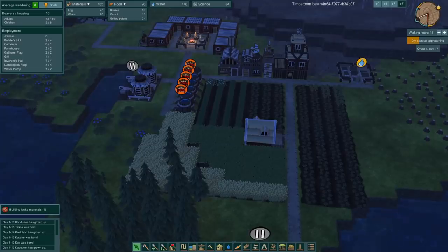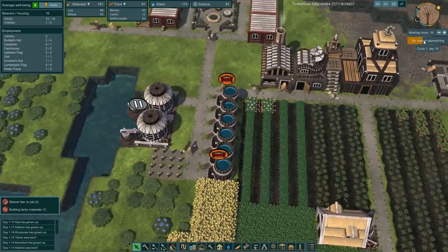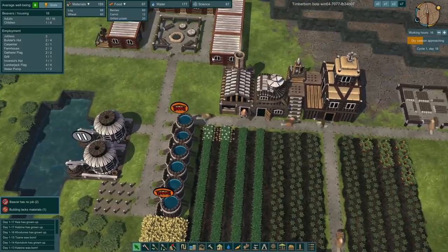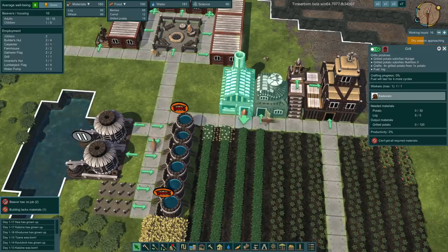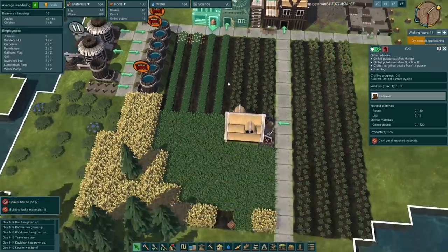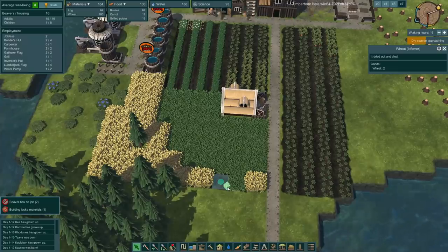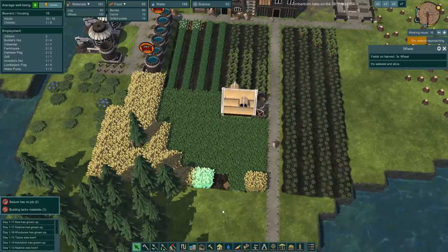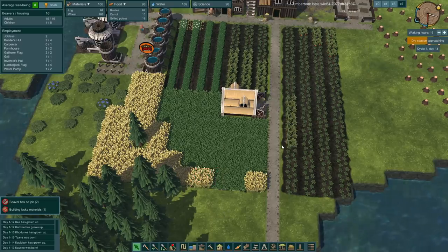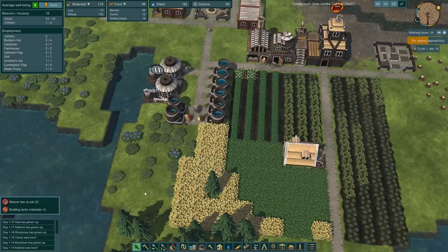I'm honestly a little bit scared that we're not going to have enough water or food for dry season. This dude is cool at the grill - he's got grilled potatoes. You've grilled all the potatoes. I need to make less wheat. I have too much - it's watered and alive. The carrots are being made too. That's too much wheat right now.